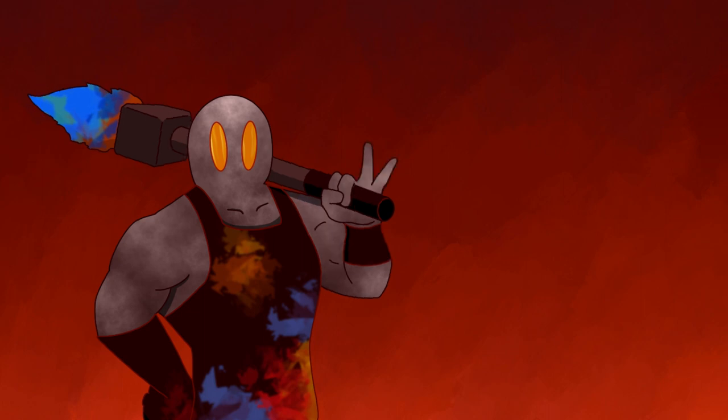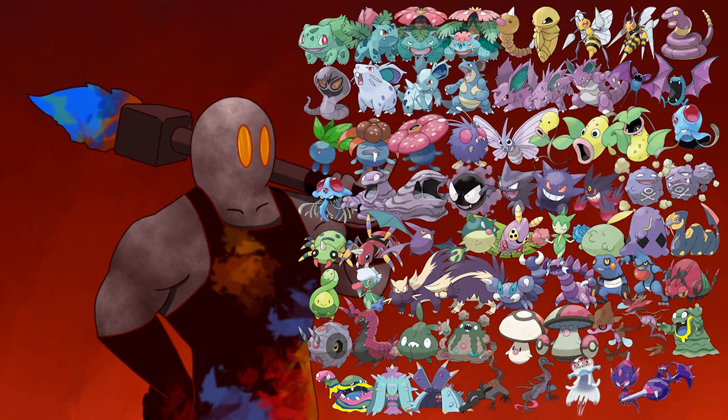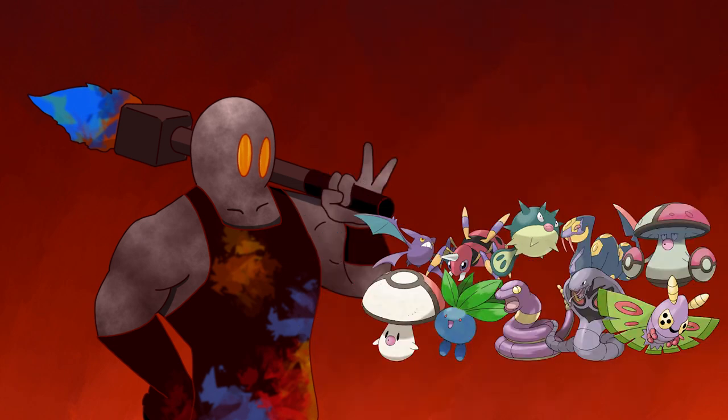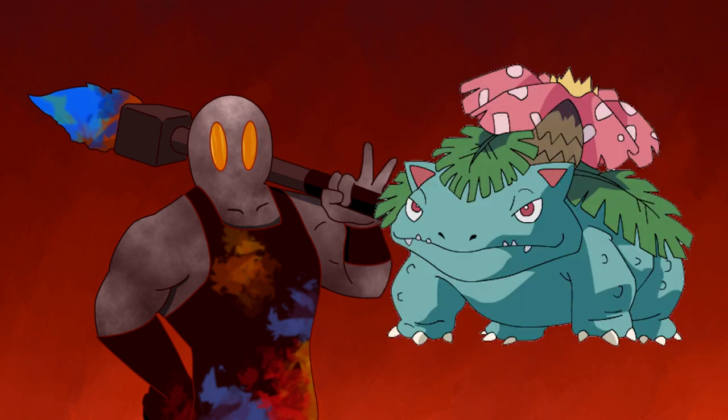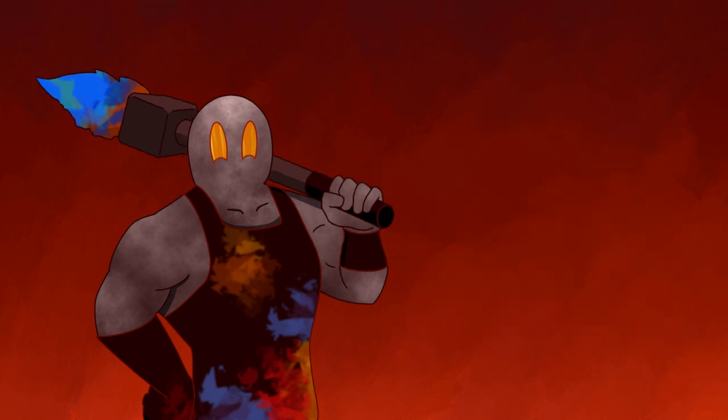Poison types have a few distinguishing features that set them apart from other types. If they're based on an animal, it's usually an animal that's well known for its venom or other toxic traits. We've got snakes, spiders, sea urchins, pufferfish. Sometimes it's a literal pile of toxic sludge. Sometimes it's a dinosaur with a poisonous flower on its back. Needless to say, when you look at any given Poison type, it's incredibly obvious what type it represents.